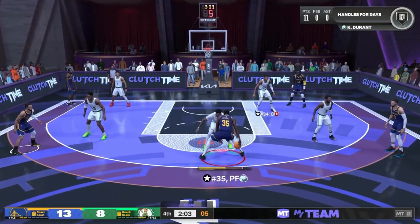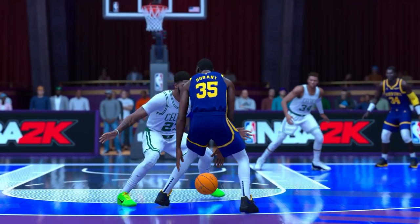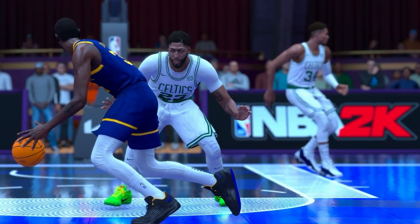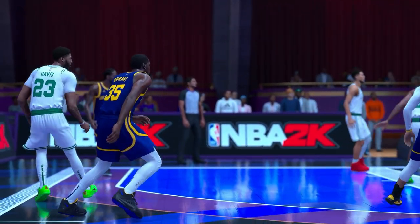In this sequence, Anthony Davis — one of the best defenders to ever do it — couldn't even defend Kevin Durant. That was a wide open shot, and it was all set up by the excellent change of pace in that crossover which caught Anthony Davis off guard, comboing directly into KD's signature pull-up jumper. That is an easy bucket.